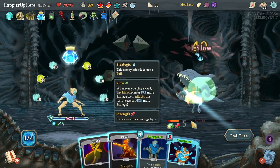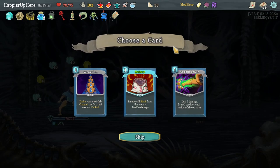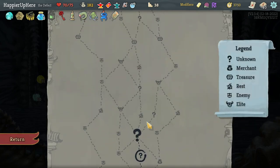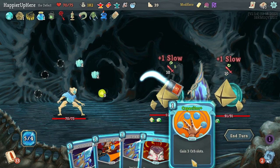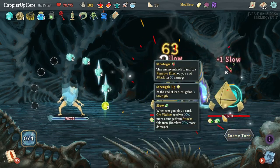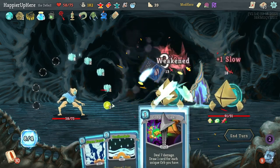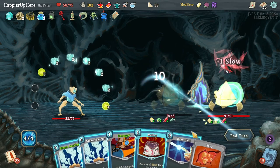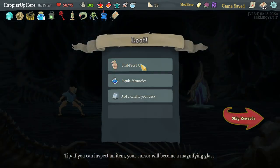Barrage should deal a lot of damage here — Sweeping Beam then Barrage — not quite enough but still hit. Got FTL, Charge Battery, Stack — I already have Stack so I'll take it. Melter or Compile Driver — I have two Compile Drivers and believe just two Melters as well, so I'll upgrade one. Fighting for a rare relic — Chill, Overclock. Happy with how many orbs I'm getting. Capacitor, Cold Snap x2, Melter, Barrage — still taking a little damage but that's fine. Lots of incoming — Double Energy, Cool Headed x2, Compile Driver, Ball Lightning kills one. Beam Cell, Steam Barriers, Beam Cell, Melter, Barrage — lots of damage!